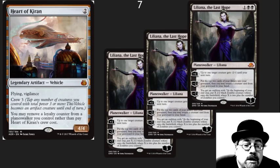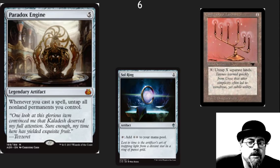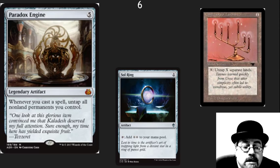In the number seven spot, I've got the new 4/4 vehicle that is powered by Planeswalkers. I see some wonderful synergy here with Liliana, and I hope there's a deck that really makes this piece of equipment work well. In the number six spot, I've got Paradox Engine. This is going to be a Commander favorite for years to come. Not only does it combo well with Candelabra of Tawnos, but a bunch of mana-producing artifacts and creatures you want untapped — I can see this not only as a combo piece but also a wonderful utility piece.